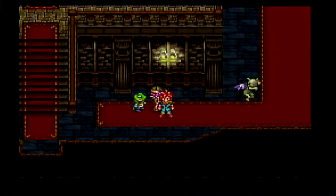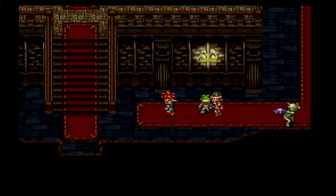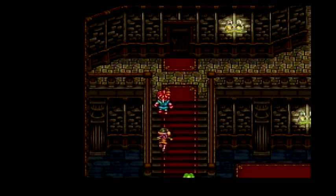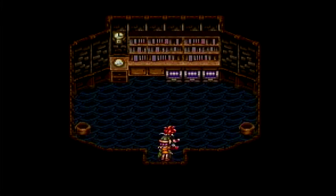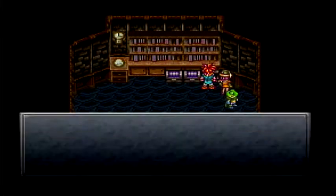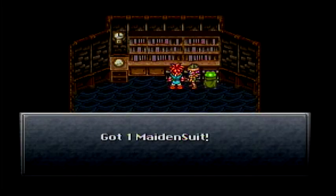Welcome back to the Chrono Trigger Playthrough here at Trippy Commentaries. We are in the Cathedral. We must find the Queen. We have acquired a new partner, Mr. Frog, who also wants to save the Queen. And we have found a nice little room here where we can get some goodies.